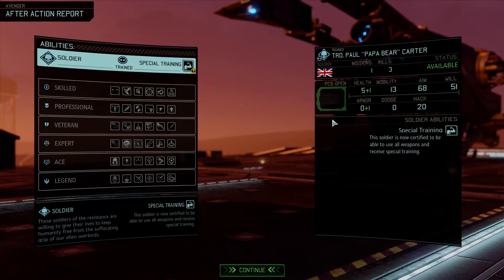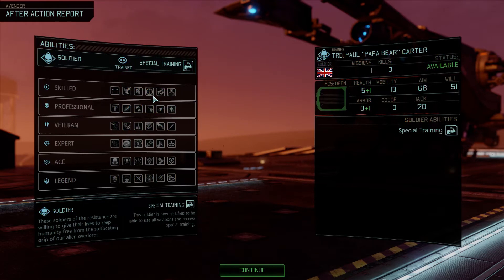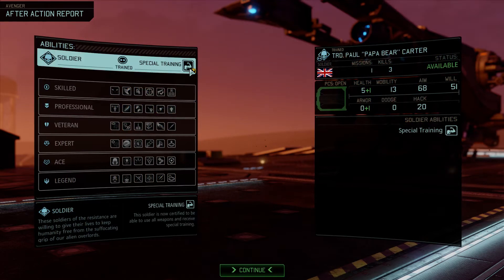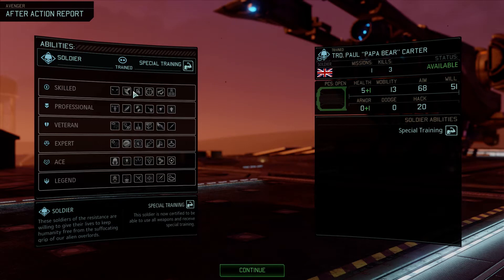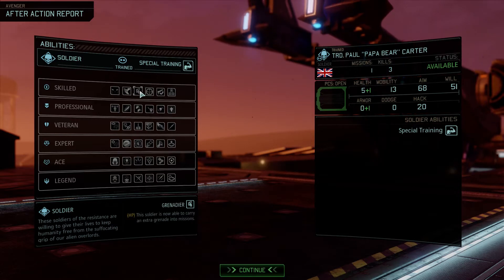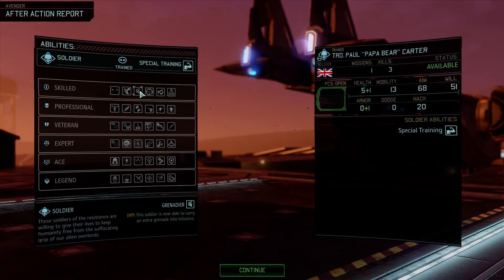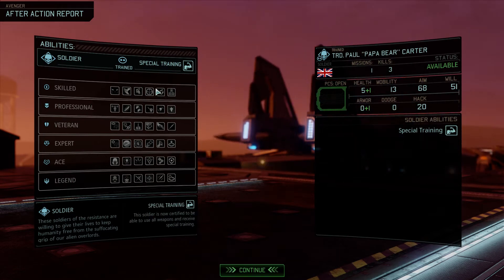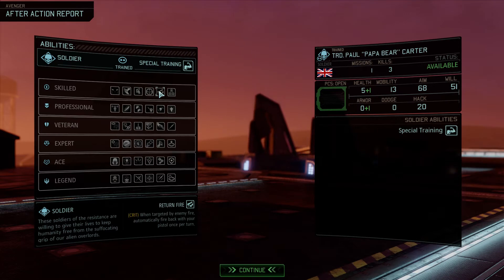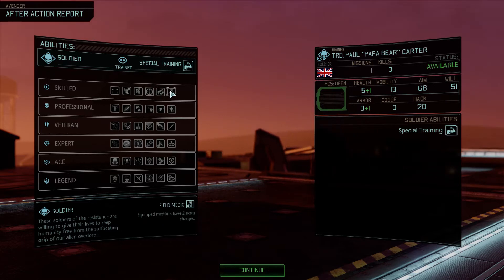Spectrum also uses a classless system where when you get promoted you can access secondary weapons, and after that you can pick one of six or seven abilities which will also enable a stack bonus. So if you go Grenadier you get health; Sprinter gives extra mobility; aim bonuses; return fire grants some crit; and Phantom helps you stay stealthy with a reduced detection radius.